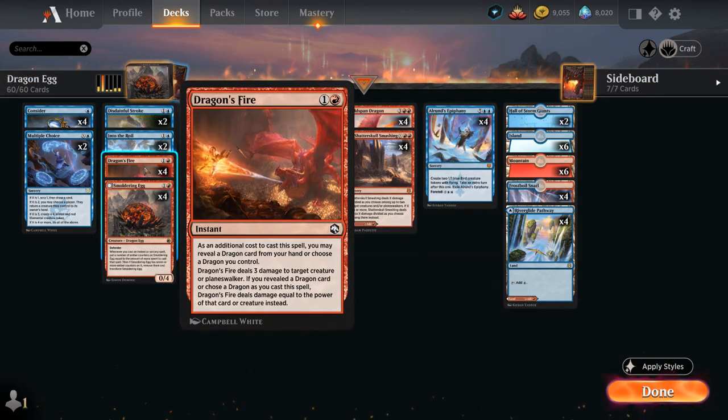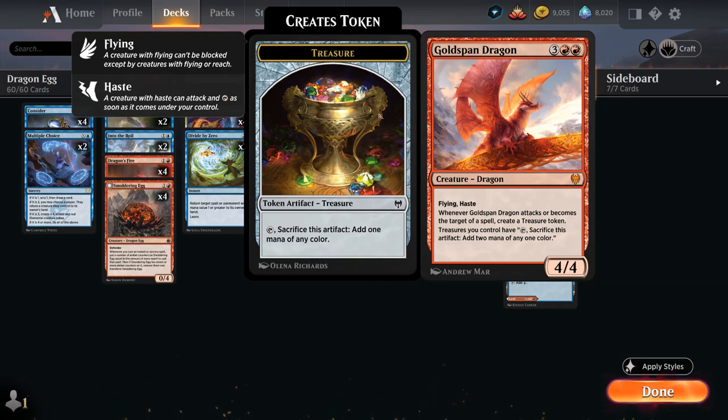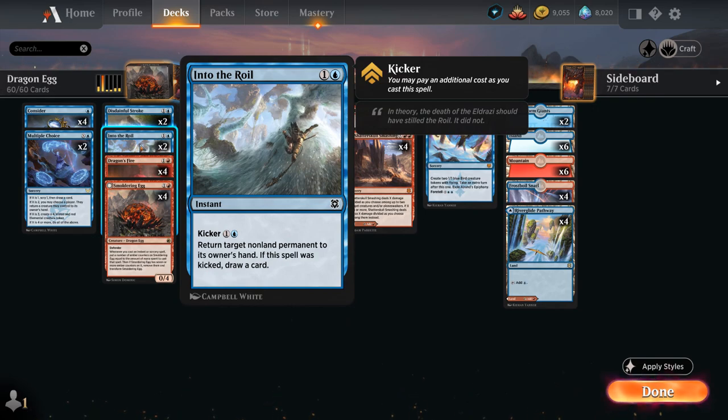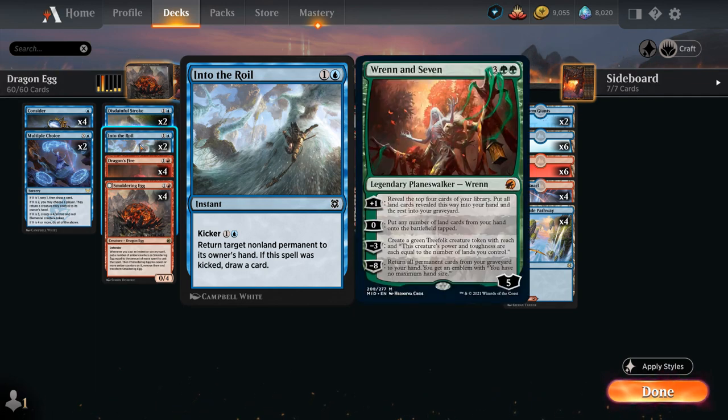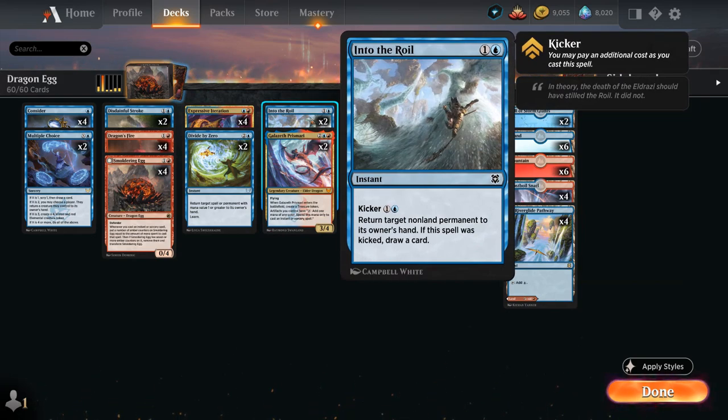We have the full playset of Dragonsfire — a two-drop dealing three damage to a creature or planeswalker, or damage equal to a dragon's power if we control or reveal one. If we control Ash Mouth Dragon or reveal Goldspan Dragon, we can deal four damage instead of three. We also have two copies of Into the Royal, a two-mana bounce spell returning a non-land permanent to its owner's hand, with an optional two-mana kicker to draw a card. It's a great answer to the Treefolk token from Ren and Seven, and moving it up to four mana also puts four counters on the Smoldering Egg.